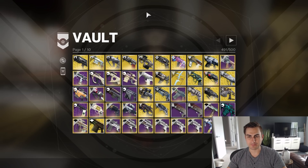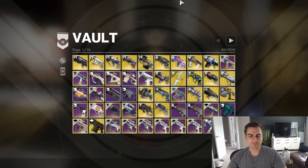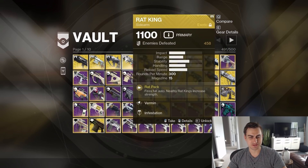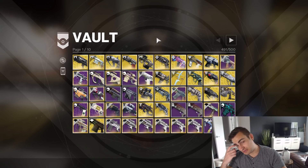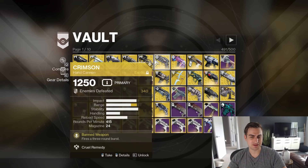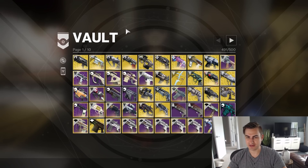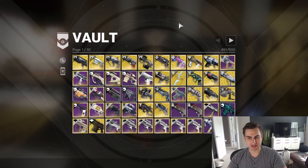I am at 491 out of 500, which is actually pretty good for me. First thing to notice is that, yes, I keep all copies of exotics, even ones that are not up to current power level, in here. I know you can pull them from collections, but I just don't really like doing that. It deletes the enemy counters on ones that have them, and I just like having them handy — knowing I have one copy of everything in the vault, although as more exotics get added, that gets a little crowded.